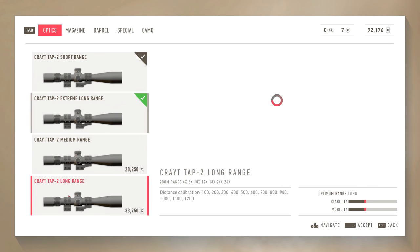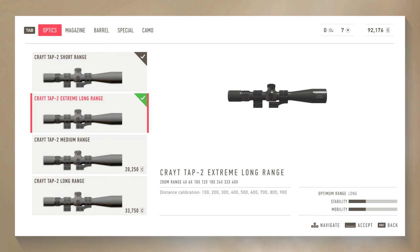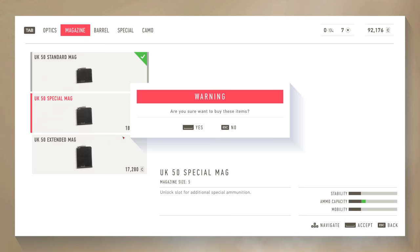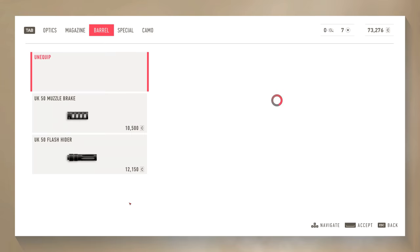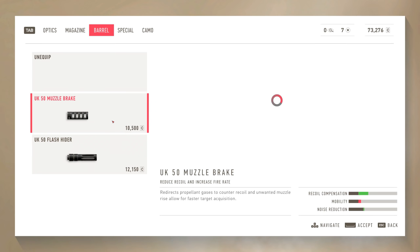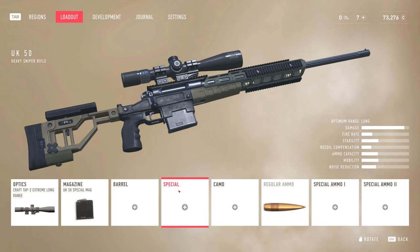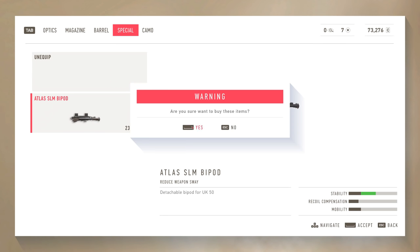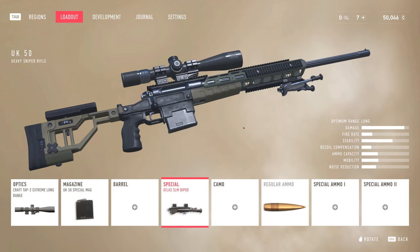Extreme long range. This is times 40 — yeah, we're gonna keep that. Extended mag, increased mag size. This is a .50 caliber that unlocks additional special ammunition. We'll do this one. Barrel, flash, muzzle break — we don't really need these right now. You always have to have a bipod.